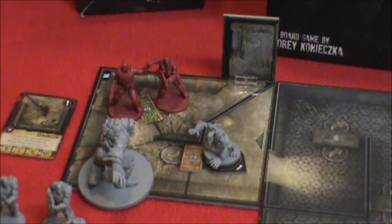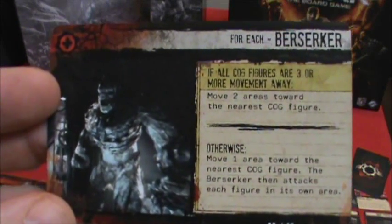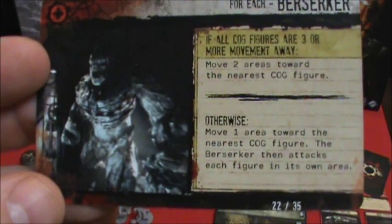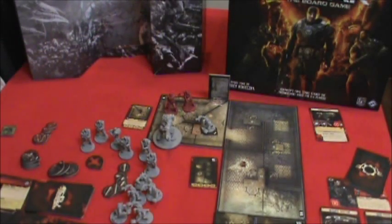Let's draw the AI card for the turn. Oh boy. If Cog figures are three or more movement away — no, they're closer than that. Move one area toward the nearest Cog figure and then attack. Wow. Poor Cole.